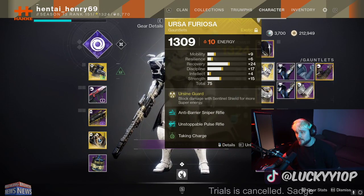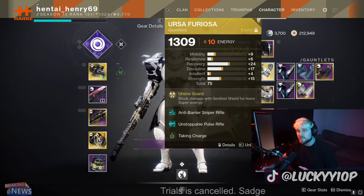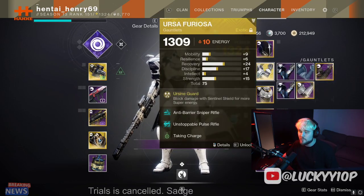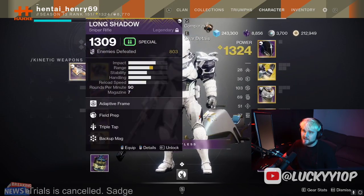The third character — I like to do a trifecta build for the first Grandmaster nightfall: one Titan, one Warlock, and one Hunter. The Hunter will probably run Aeons because those are really good, doing a bunch of finishers to get us power ammo. We'll see how that build goes.